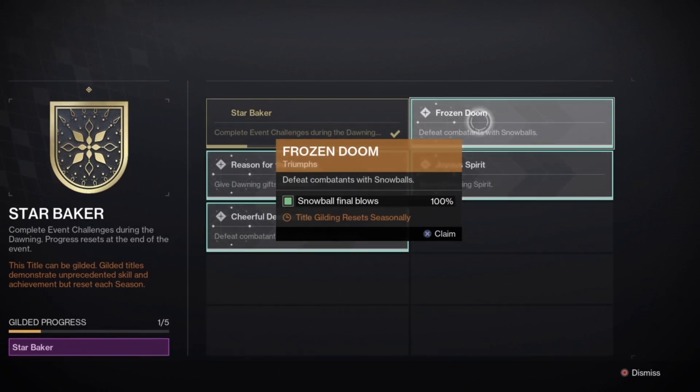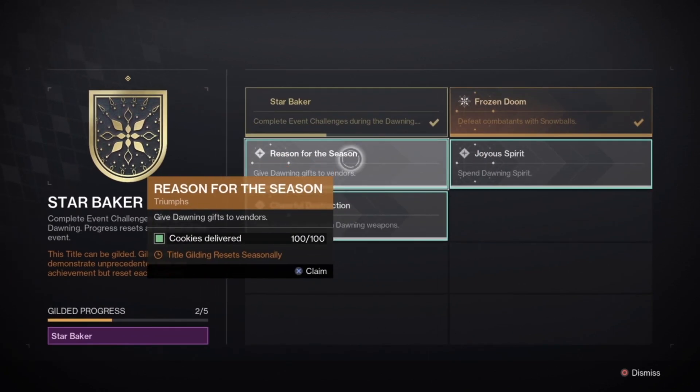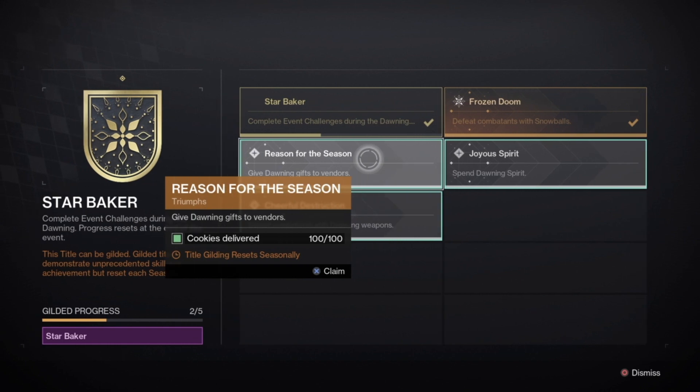Reason for a Season is to deliver 100 cookies to vendors. This goes very well if you're already baking 100 cookies. Pair it with the Bright Dust farm — pick up those additional bounties, bake cookies specific to those bounties, and keep stockpiling up to 100 then deliver them to vendors. Pretty easy, nothing hard to do.